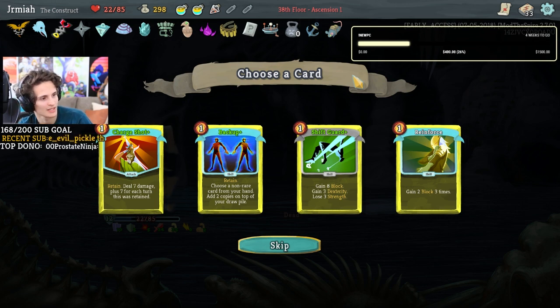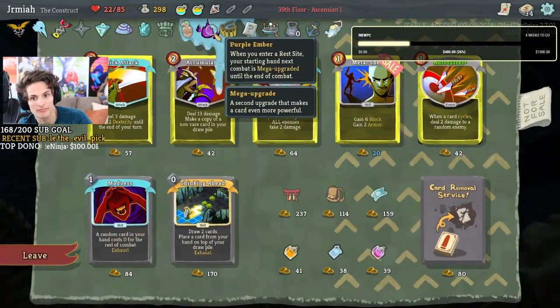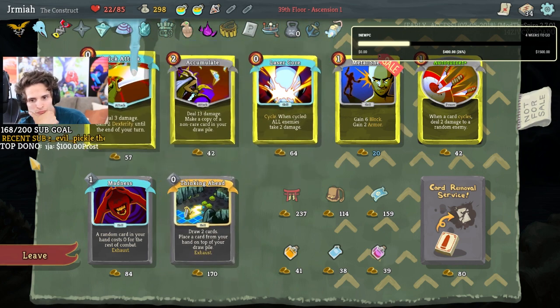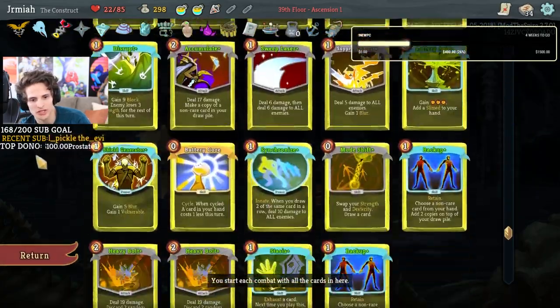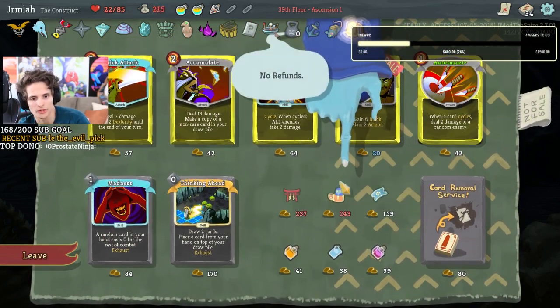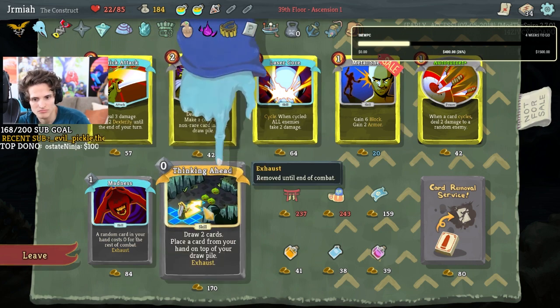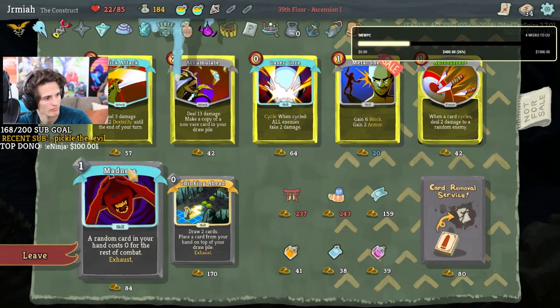Bag of prep is really good because we have purple ember, and thinking ahead can help us with the stasis stuff. I think bag of prep is really good. At this point we can remove some strikes. We have courier so let's do bag of prep. I do like this with the stasis shenanigans, especially if you upgrade this. Artifact does prevent the strength loss from mode shift — yes, that's what makes it really good if you have artifacts.